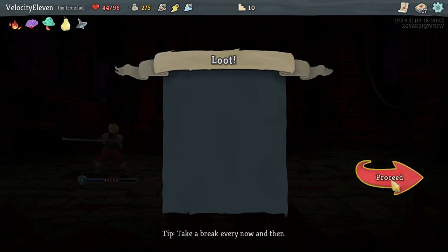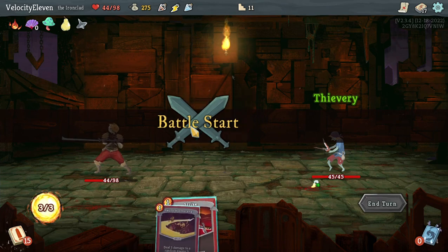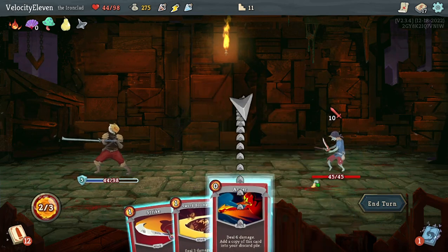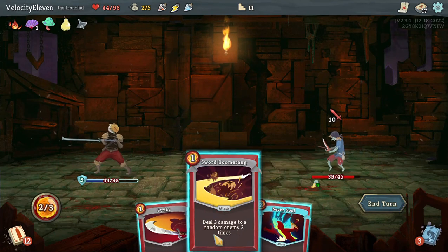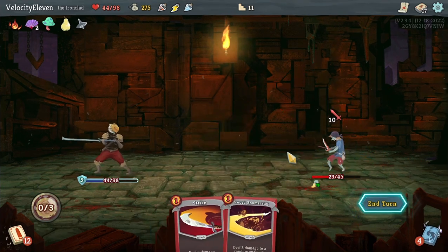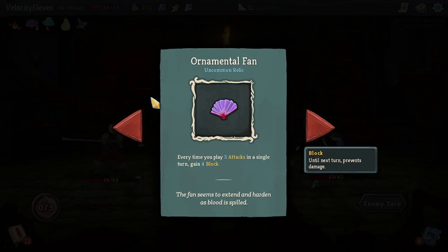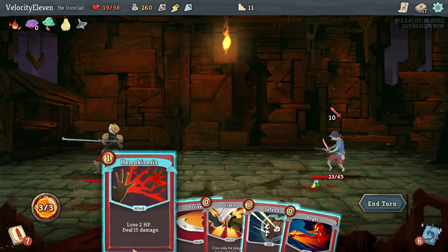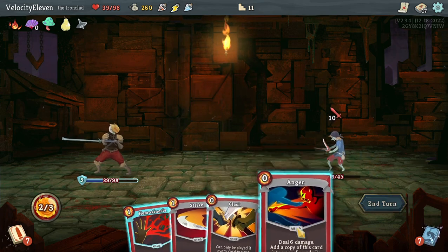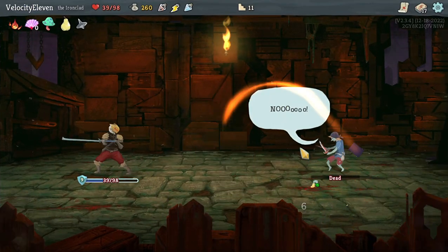Whenever you have no cards in hand during your turn, draw a card - that would be nice if I run out of Angers. They're going to attack so let's use Anger, two more. Lose two HP, deal 15 damage. Let's defend so I can use Clash. Anger, Clash, and I'm going to get some shield by using three attacks. I can just kill it now anyway.